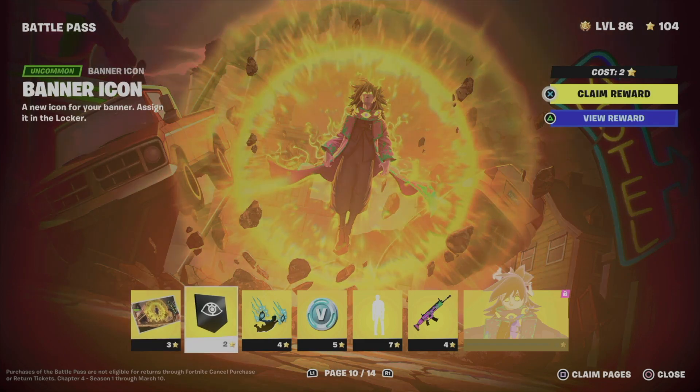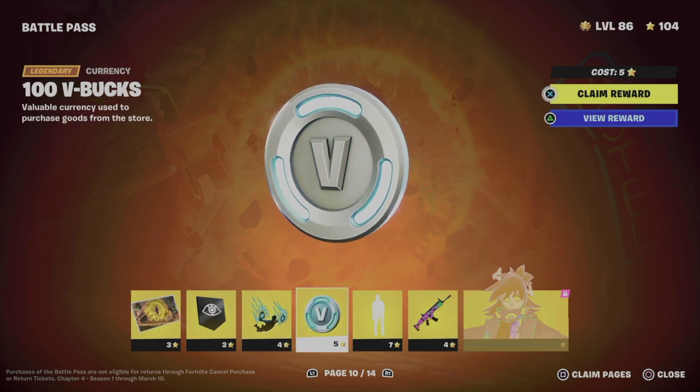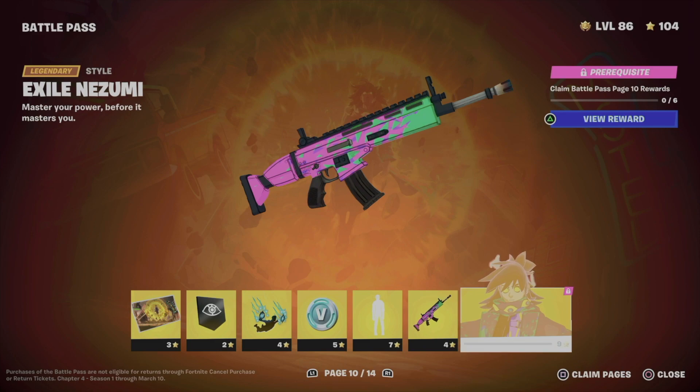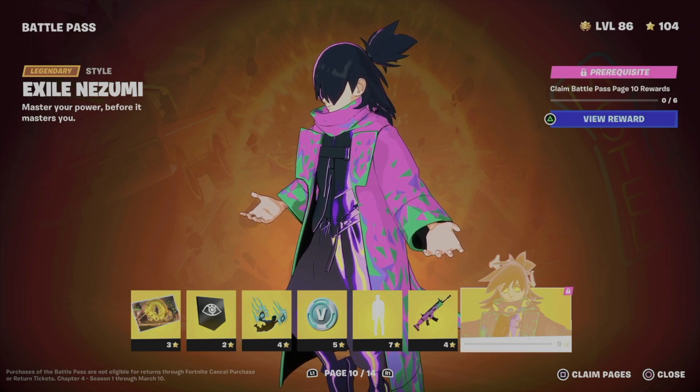On this next page we're going to be claiming a loading screen, a contrail, some V-Bucks, an emote, and a wrap. Once we do all that, we get to unlock a style for the skin.